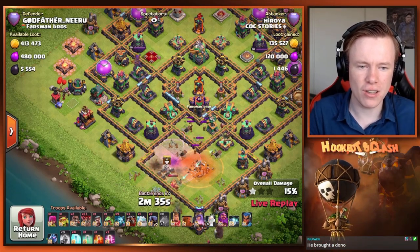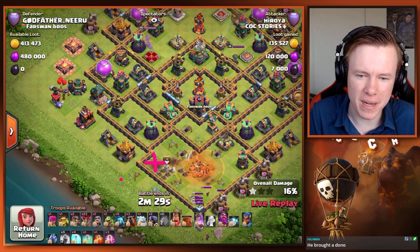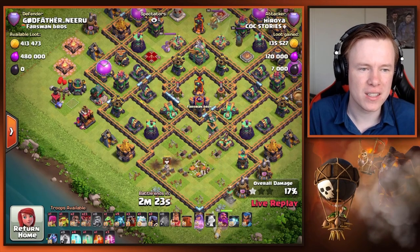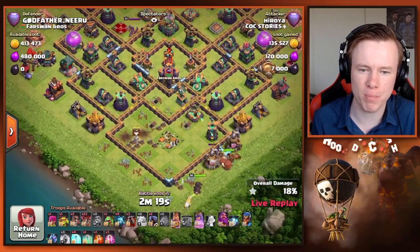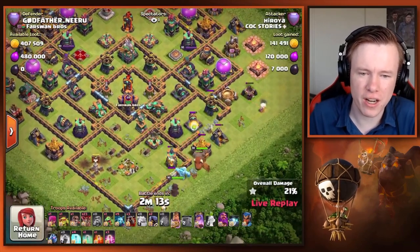We kind of missed the start unfortunately — he attacks super fast. You can see there's a bomb tower, but he took it down with some balloons at the start. Worth it, because landing on a bomb tower is generally the safest spot since no defender expects you to land there. Unfortunately we did not get the CC pull, which is kind of critical.